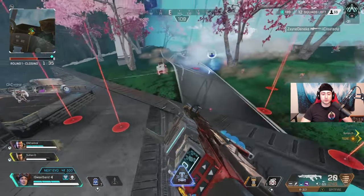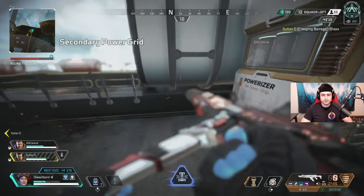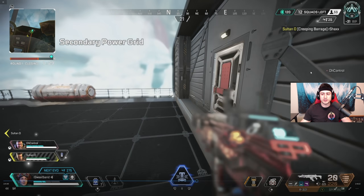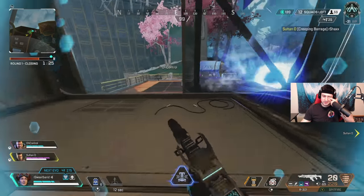Sultan actually ends up getting a knock with his ultimate, which was perfect. That Bloodhound was a little too overextended — I'd argue Sultan was a little overextended too, but their Bloodhound got caught even more overextended so he got the knock, which was perfect. Then it's a 3v2 scenario in our favor.